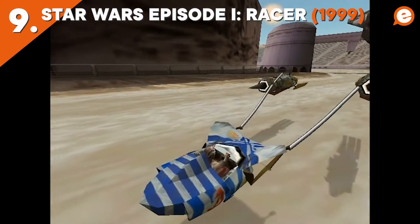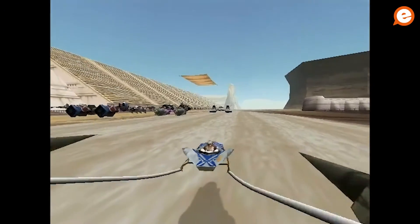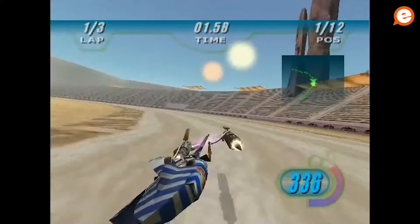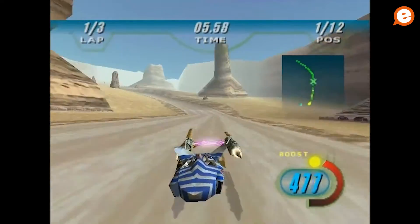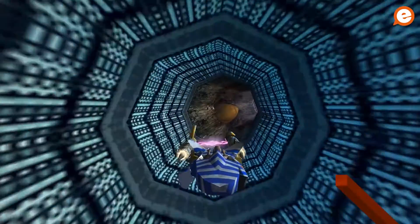Next up, Episode 1 Racer. Taking inspiration from the likes of Wipeout and F-Zero X, Episode 1 Racer took the best part of The Phantom Menace — after that lightsaber duel with Darth Maul — and made it into one of the best games of the prequel trilogy. While not exactly rich with features, it was nevertheless a relentlessly fun time to bash other players off the track.